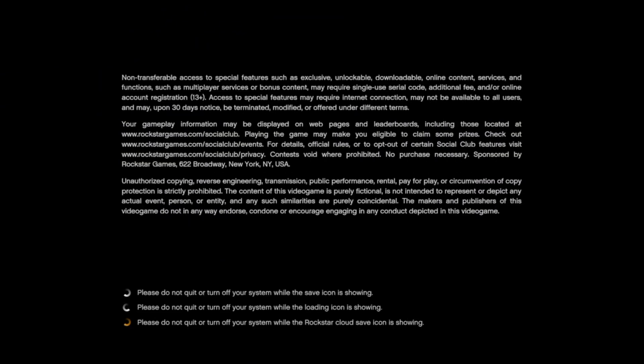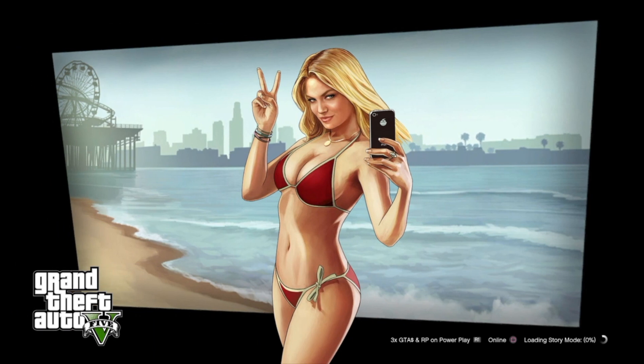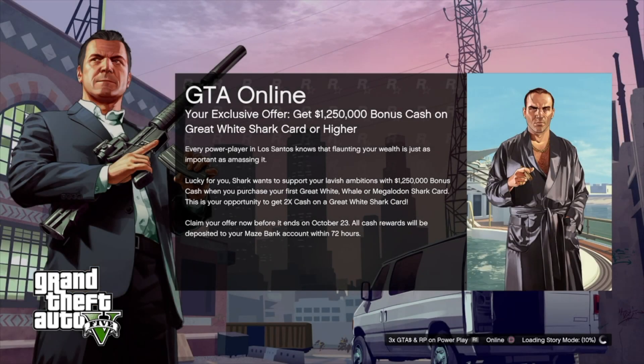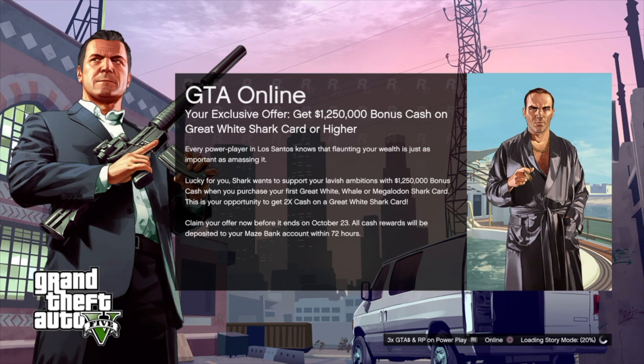Hey guys, welcome back to the channel. I hope you're well. Today I will be showing you how to do the glitch where you can change your top while keeping the paramedic belt on. I recently made a video on this explaining how I stumbled onto this glitch, and thanks to a commenter on that video I was able to replicate it. Big shout out to Evo — I will link his channel in the description bar.